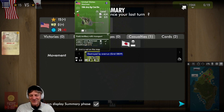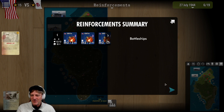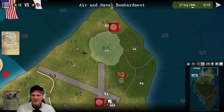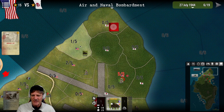I did so much better the first time I played - now we're just getting beat up. We have a Mortars card coming up as reinforcements, and the weather should be better. Some units are unsupplied at Grid 6060. We'll sort that out. Air and naval bombardment phase - we need to figure out why that unit is unsupplied.